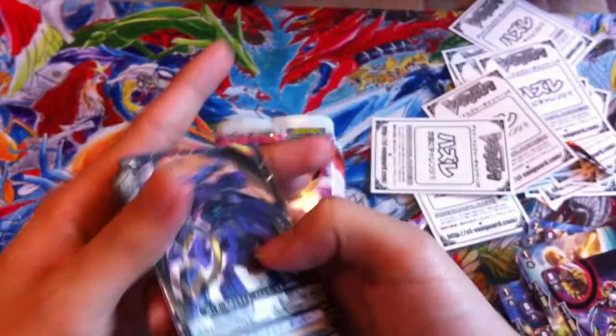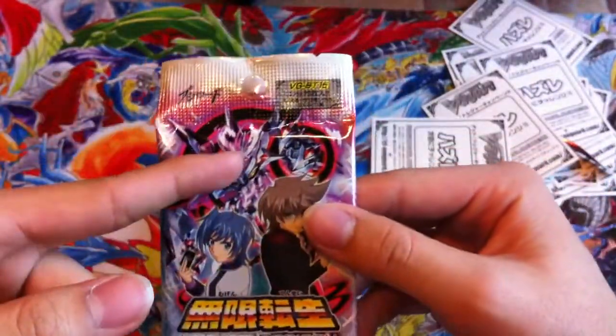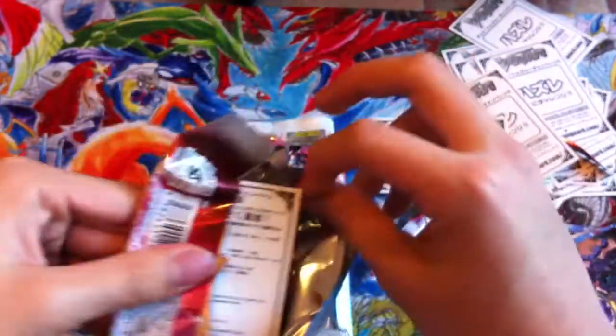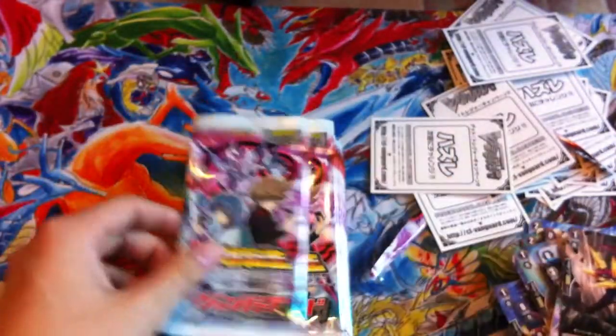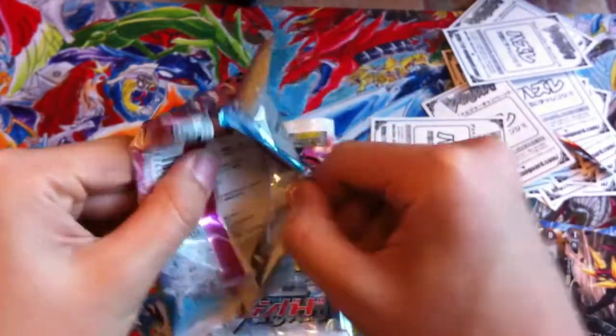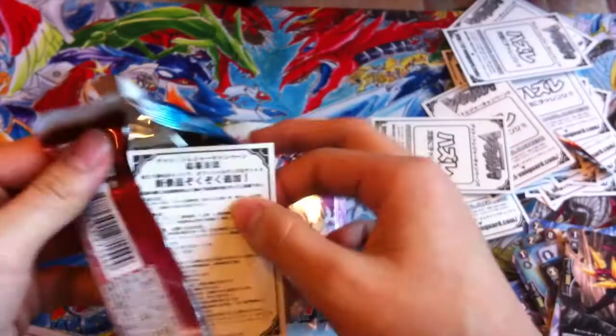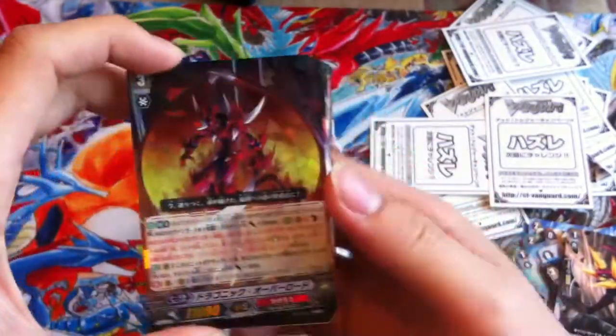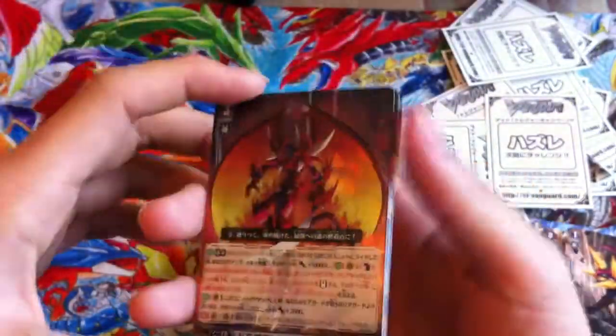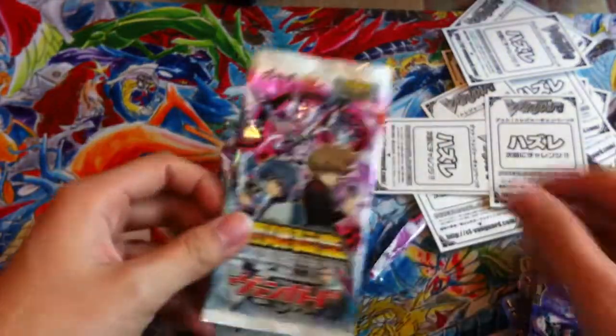Rare for Aqua Force — this guy is also pretty good, the auto win card. Aqua Force grade two, I think it's a 12k attacker maybe. Oh, triple R — Dragonic Overlord the Break Ride! Yeah, we've been watching a lot of box openings and these have been pulled pretty easily. So yeah, it's not a bad pull. Okay, next pack.